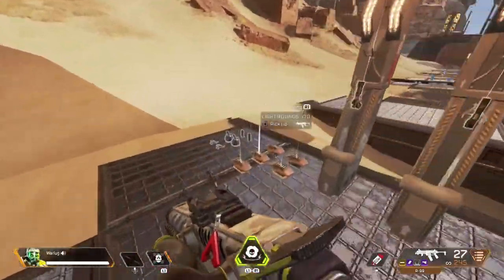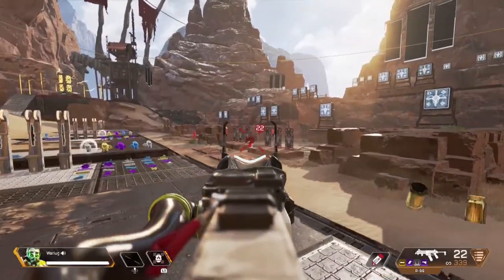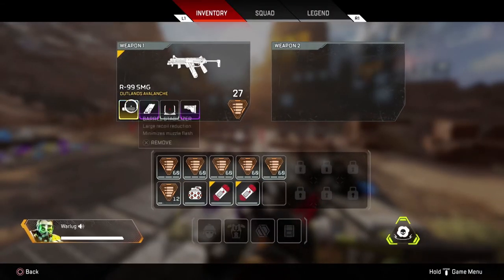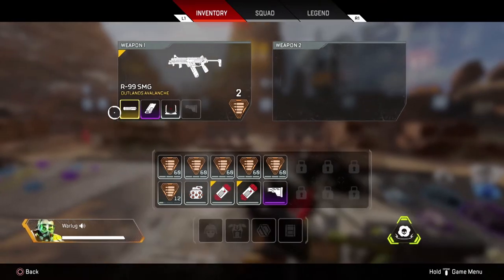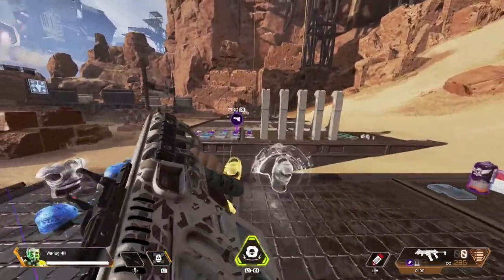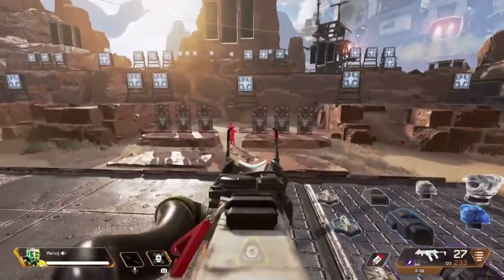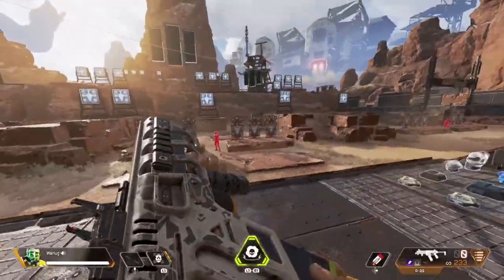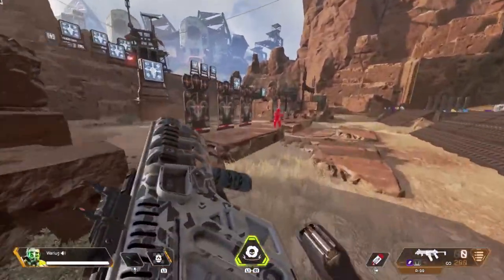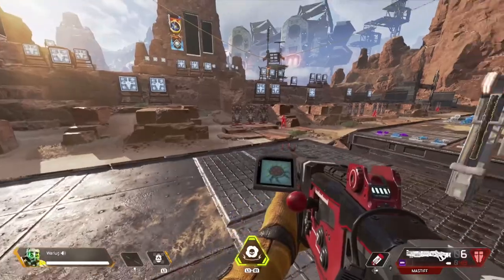The R99 will melt anybody, but other guns can beat it. The biggest downfall is the recoil — especially without attachments it's very hard to control. Practice without attachments to get that recoil under control. It has the highest DPS in the game for fire rate at max damage at any range — at close range this gun will just destroy anybody. R99 comes in at number 3.